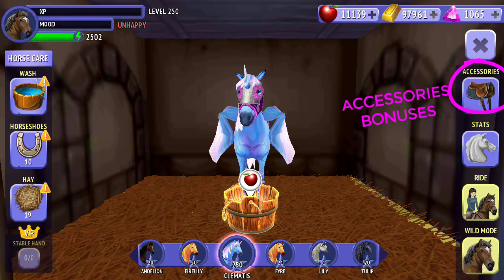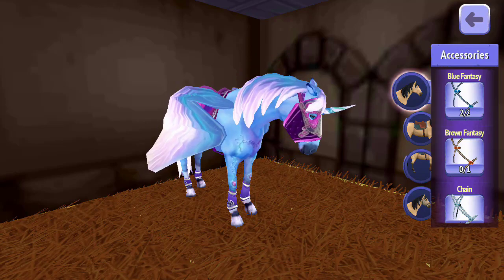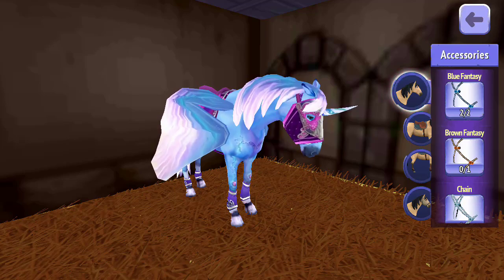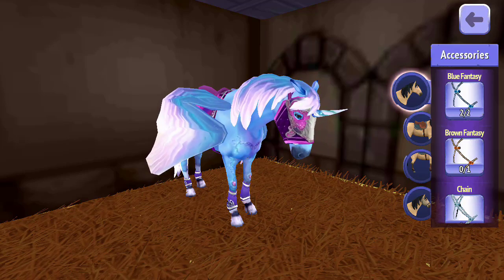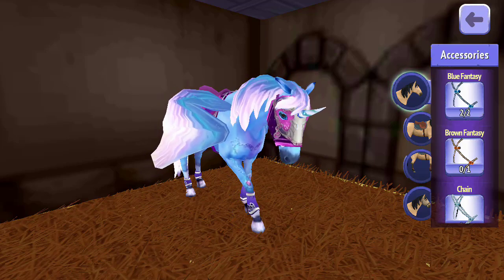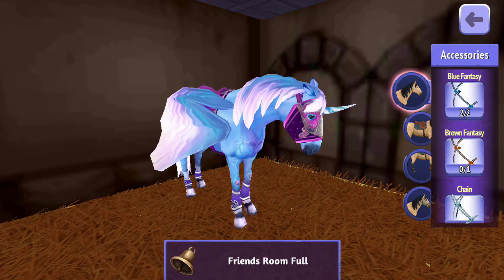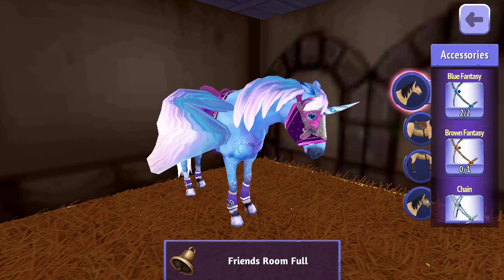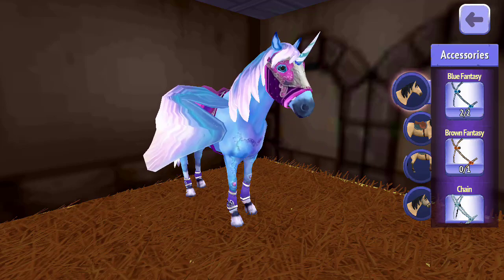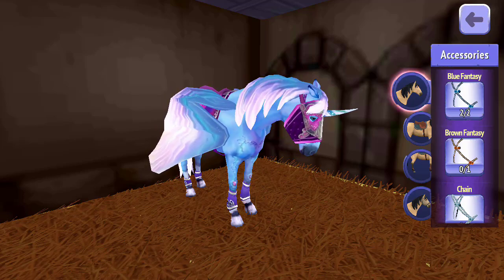Let's have a look at Clem's accessories. I know that Clem has enough stamina to do pretty much every show jumping competition this game currently has because she's a very high level fantasy horse with a very large stamina bar. As you progress in the game, if you focus your apples primarily on one horse you should have enough stamina to do those competitions. The rarer your horse type, the more stamina you get per level up.